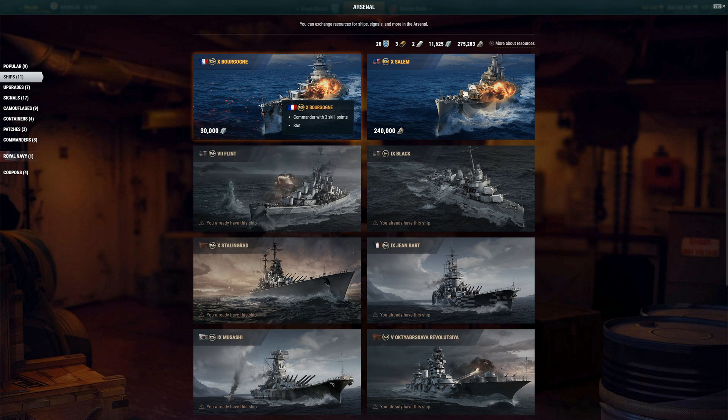A normal player should not get all the same rewards as someone playing all the competitive modes. But the person playing casually every day and building up coal should at least have the chance — the choice — to get the Borgogna or the Stalingrad eventually. Right now, the normal player will never be able to get the Stalingrad, the Borgogna, the USS Black, or even really the Flint. This is more of a conversation piece, and I've brought it up multiple times on the CC Discord with a lot of good responses.